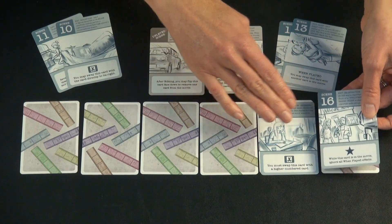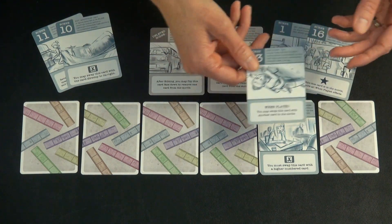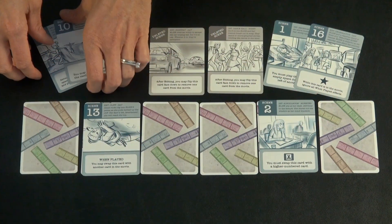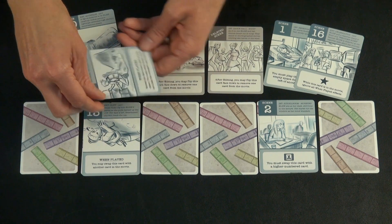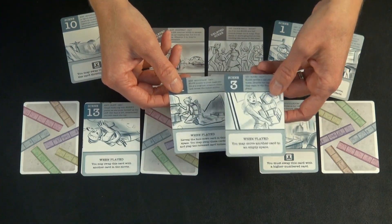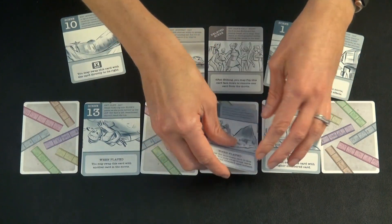So they make it a deterrent, because otherwise it's really nice to bookend it and play your higher one and lower one. So they might play this 13, which says you can swap this card with another card in the movie — they're going to choose not to. It says you may, and it's when played, so they're just going to play it here and hope that later they can swap these two. This person is going to play their 11, which allows them to reveal the facedown card in this space, and they can switch these cards if they want. The facedown card is a three, and when played, you may move another card to an empty space — they're choosing not to do that, because having a three over here would be rough to work out.